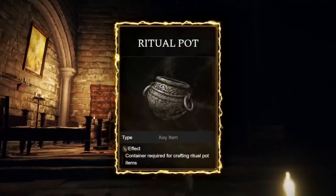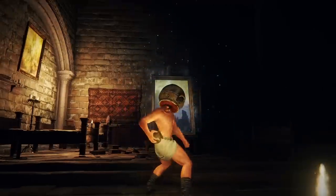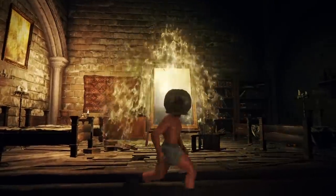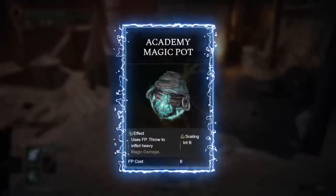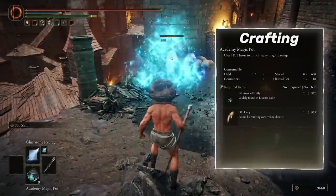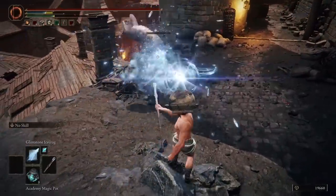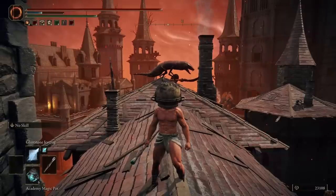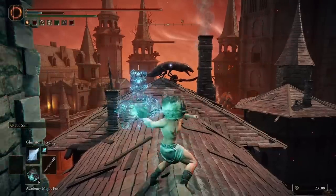There are more pot items that use different pots called ritual pots — ritual pots make for better pots overall and they have a lot up their sleeve. However, the Academy Magic Pot is not even worth it — even giving them more damage can't make them useful. If you have spells that home in, just use them. Not worth it — C tier.